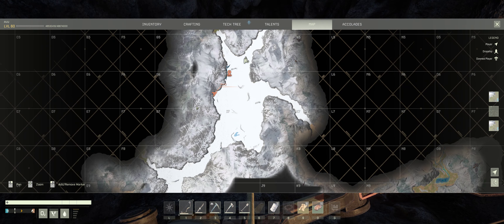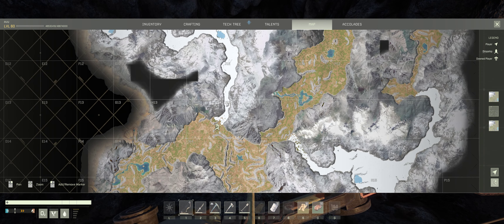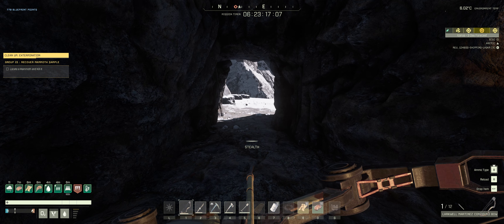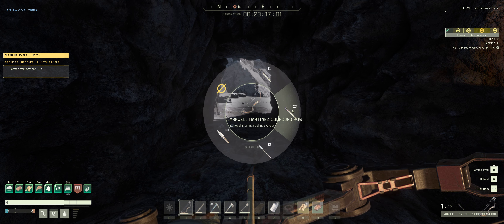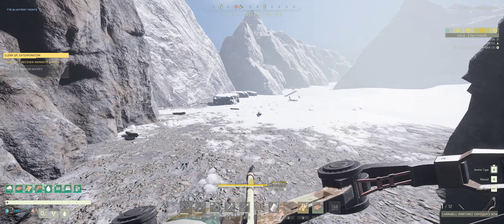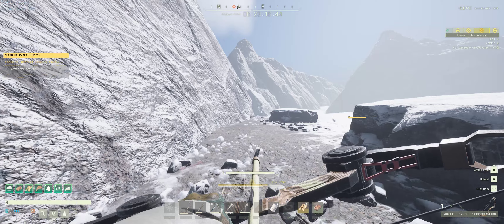I've done the hard work — traversed the landscape from where your drop pod lands at I-13 all the way through the Arctic up to I-6 where there's a nice cave, and the mammoth looks to be off in I-5. What I've brought from my dropship is a Larkwell Martinez compound bow and Larkwell Martinez ballistic arrows. At the moment I'm just using normal arrows until I get there, then I'll swap out. Those ballistic arrows are very good at killing the giant scorpions too, so I strongly recommend bringing them — you only need a couple of arrows to kill them.